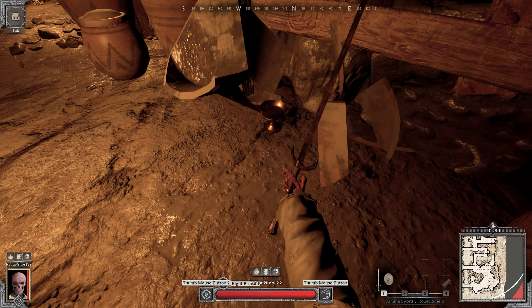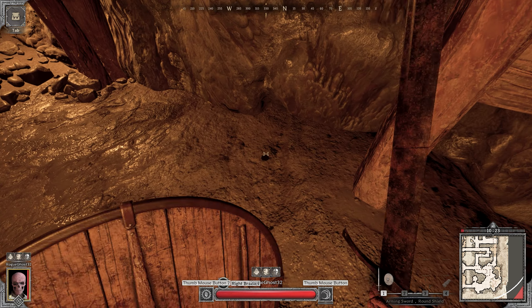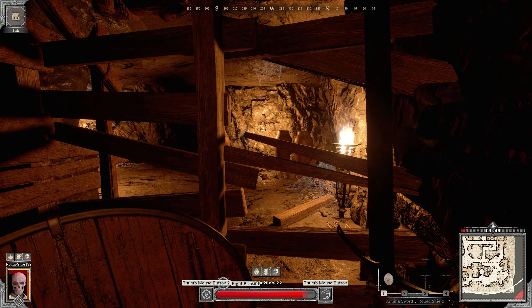Alright guys, coming in to tip number one, we have destructible objects. Things like pots and crates can be broken for jewelry, gold, and gear from the crates. Moving further on that, we've got things like these destructible walls, which can be broken to open up paths that you previously couldn't go to, and might even open up an escape.